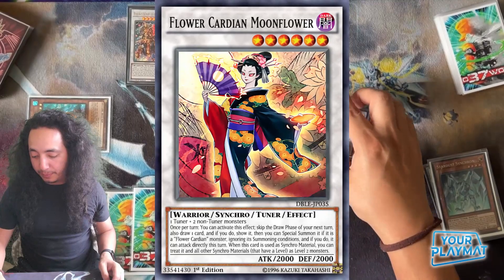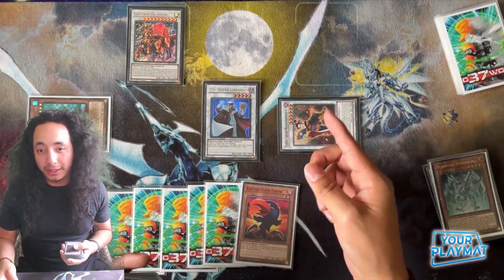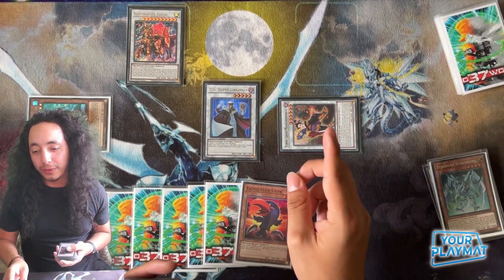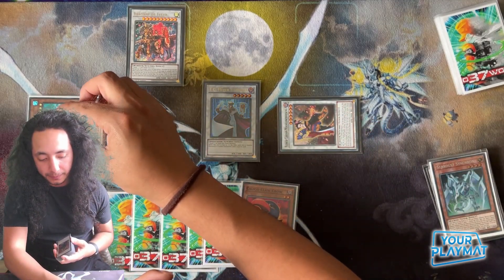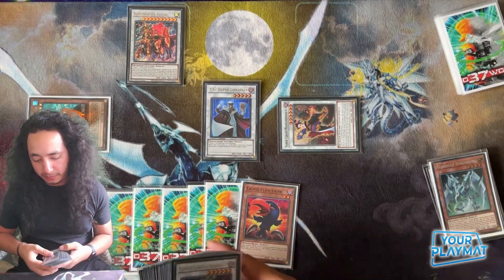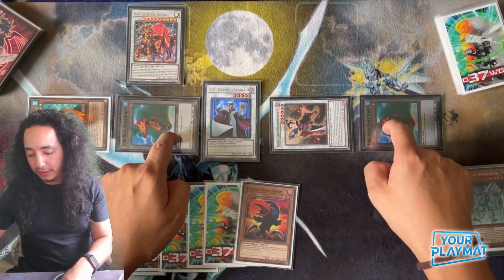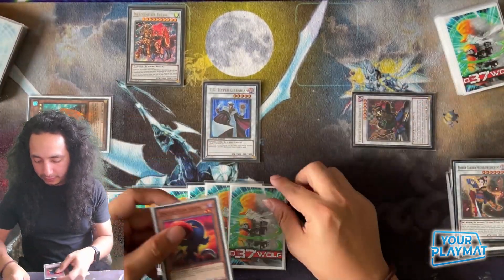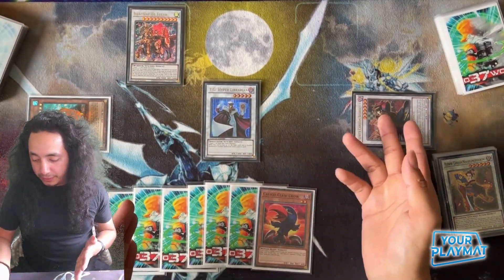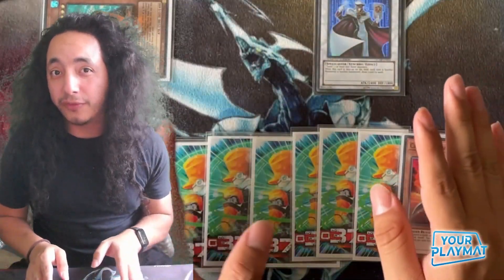This has a pretty cool effect where, to fulfill requirements, she's going to help us out a bit because the other materials you utilize can be treated as level two - so that's a bit easier. What happens now is we're going to use Memory's effect two more times so we can make these level two. Vector card.